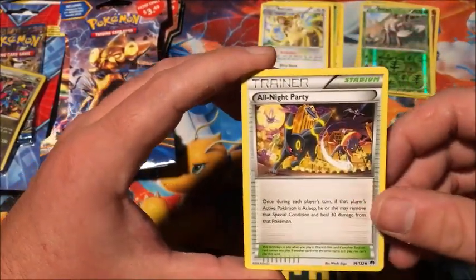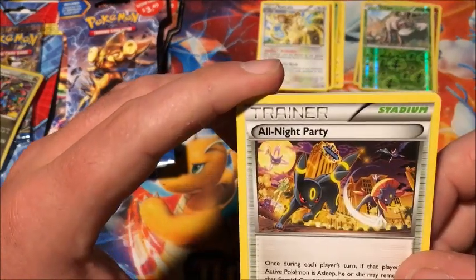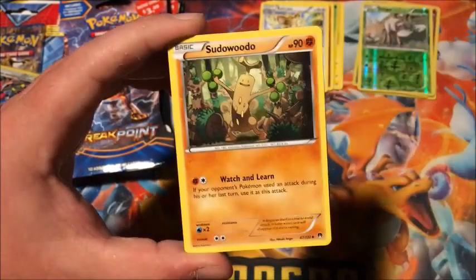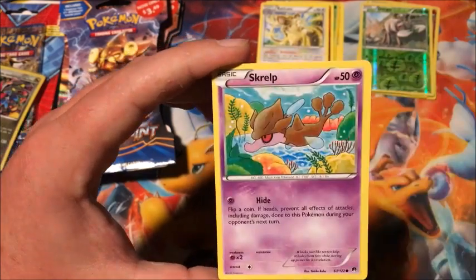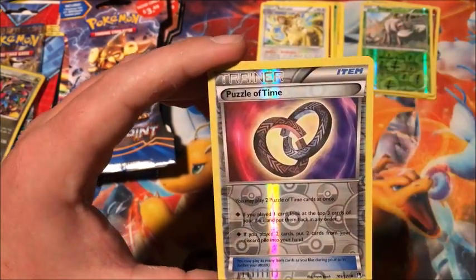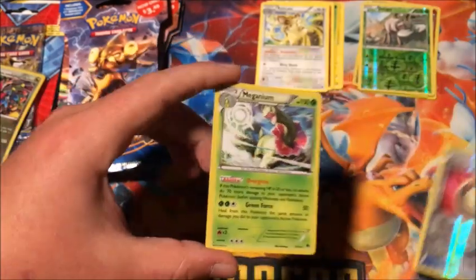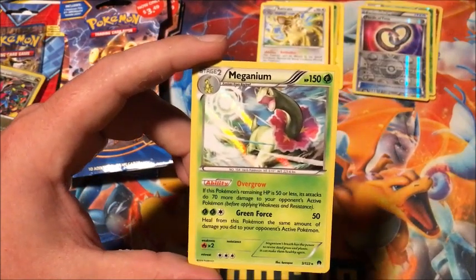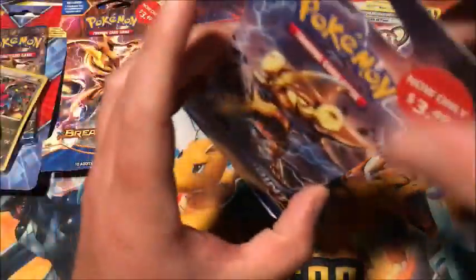We have All Night Party, which is a really cool card — I love this one. It looks like all the night Pokémon, the ones you'd probably see later in the evening. It's got a Lampent, Spritzee, Skrelp, Honedge, and Ducklett. Reverse Puzzle of Time, and the rare is another holographic Meganium — same one as before, but I'm not trying to pronounce it today since last time it was awful.